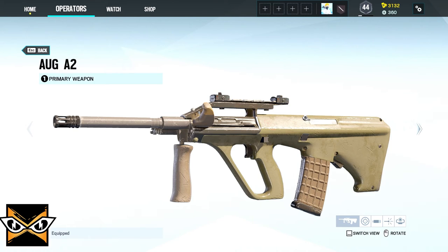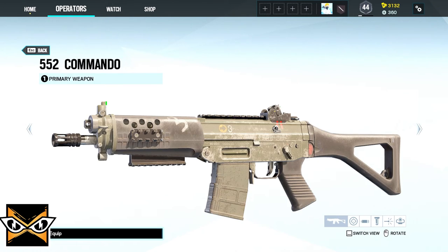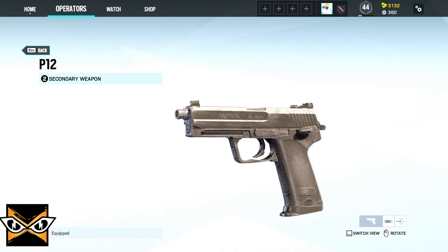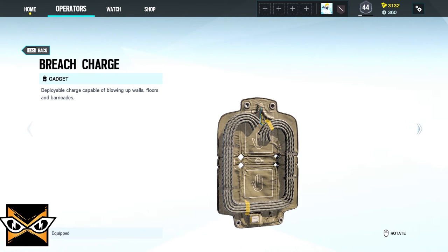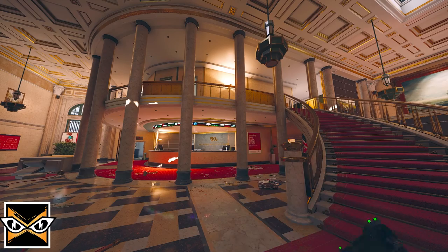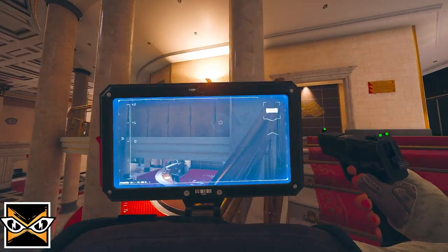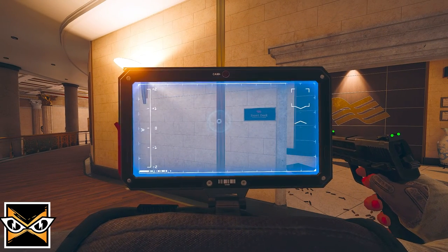IQ comes with either the AUG-A2, the 552 Commando or the G-8-A1 and the P-12 for her secondary. Her gadgets are either three breach charges or one Claymore. And her device called Electronics Detector allows you to locate any electronics in range through obstacles such as walls.